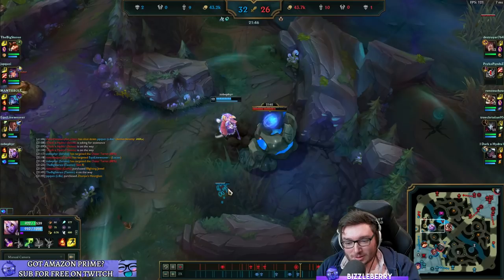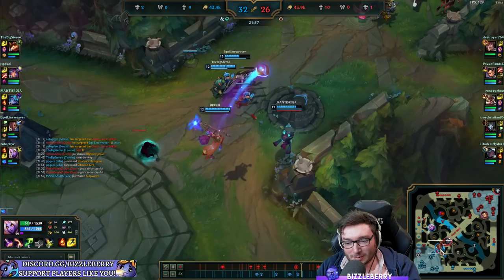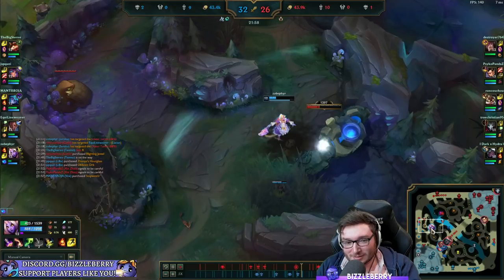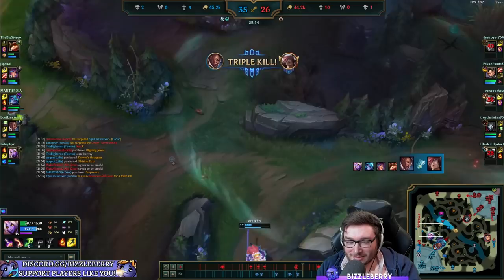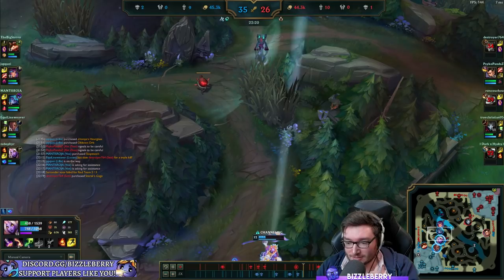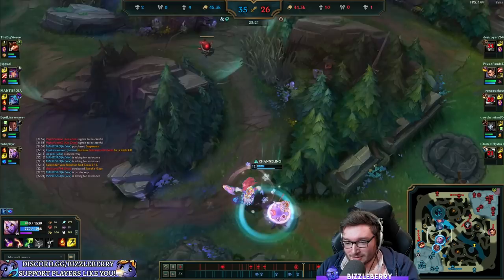Why are you pulling blue buff? What is going on here? There's a fight, your team needs you - they grouped up as four. Why are we doing blue buff? Why are you dying to blue buff? Why are you ulting on blue buff? Your team actually won a fight without you by the way. I never want to see that again.